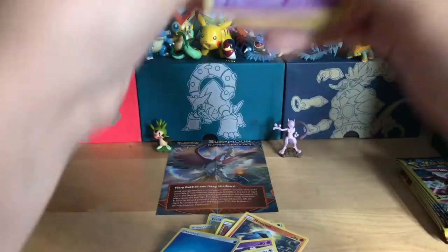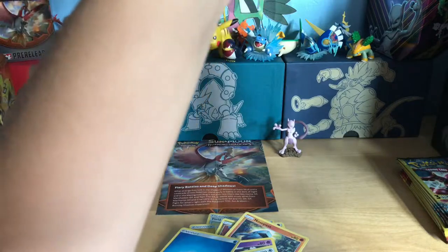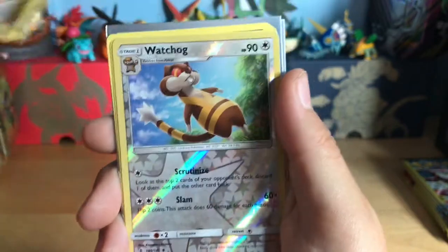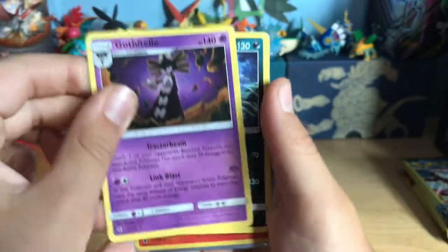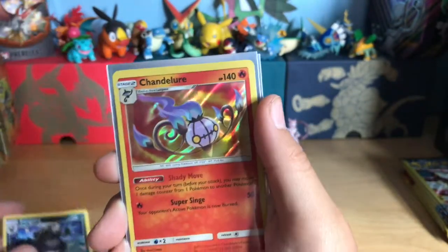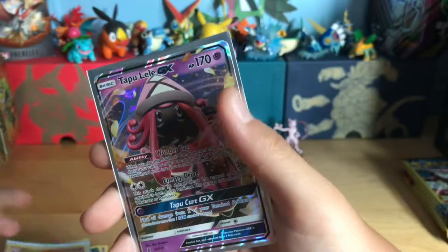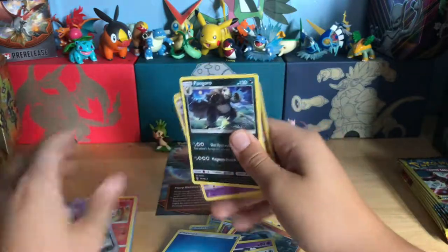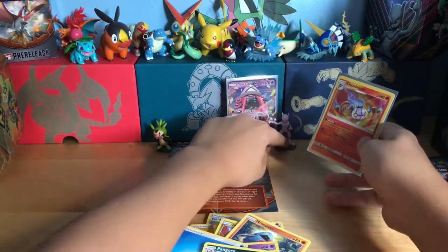Here's the recap — let me just sort it off camera to get it organized. All right, here we go! We got a reverse uncommon Slugma, reverse uncommon Watchog, regular rare Towel — oops — regular rare Pangoro, a hollow Chandelure — which is very impressive — and the best pull: Tapu Lele GX! Oh my gosh. I am still amazed that I even got something out of these one-dollar packs.